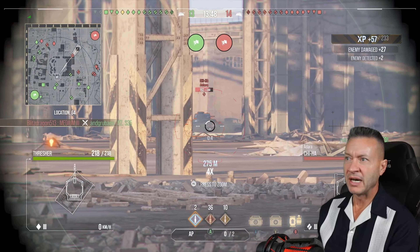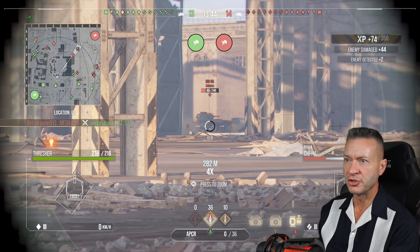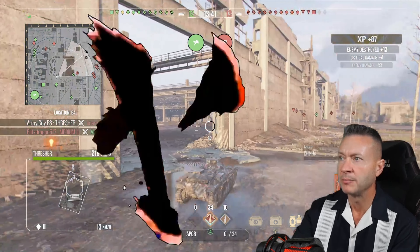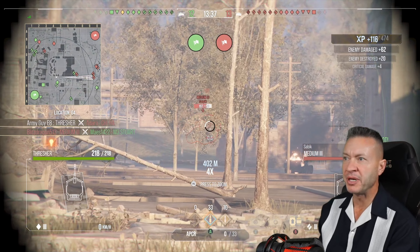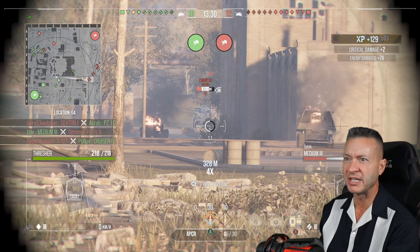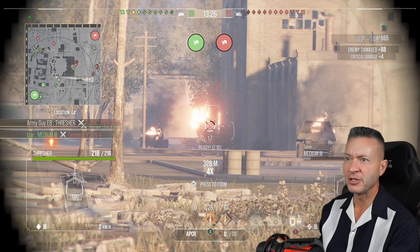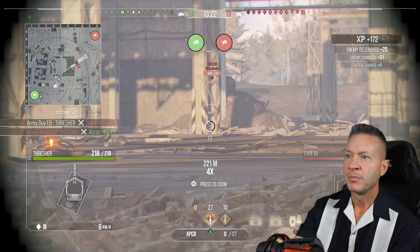We've got our KO on the board. Let's get into the fight — get another KO, pow. 110 in-game mini XP. We're taking some shots at the medium three, 197 hit points left, so that's going to be at least four shots to get him. That's one, that's two, one more — take him down to one-shotable. APCR for the KO. Very nice.